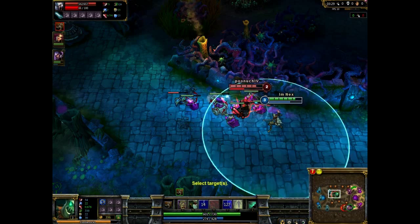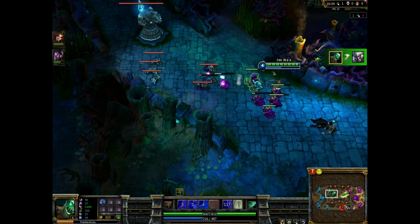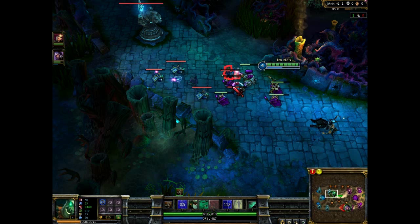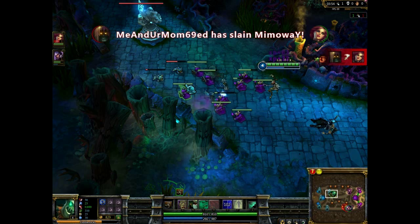And that's First Blood! First Blood is basically the first champion you kill. All opponent players — they're not NPCs, they are in fact other real players. So I just killed a real player. Beside that you can see all my abilities. I have one in the bottom — I can explain what those do after.